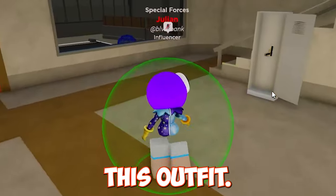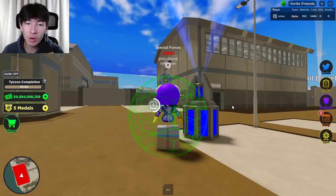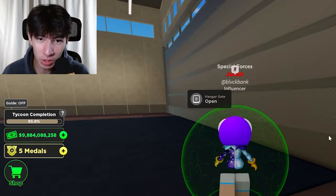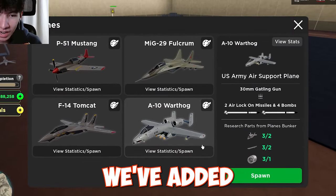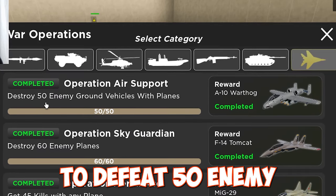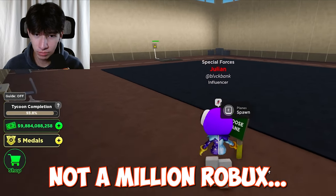We're going straight to the airplane hangar because the main part of the update is that we added one of the most highly requested planes. Probably the most requested, at least on TikTok - we've added the A10 Warthog. You need to defeat 50 enemy ground vehicles with planes, then pay a million in-game cash - not a million Robux.